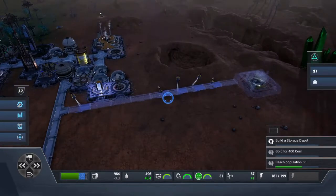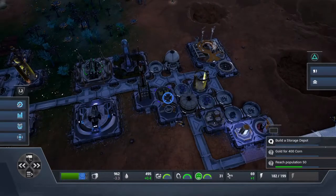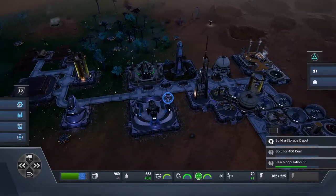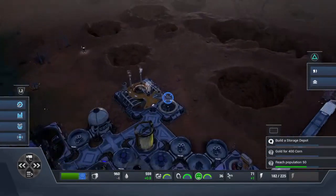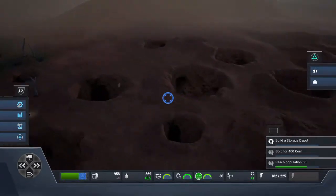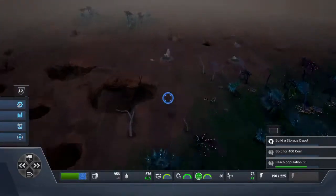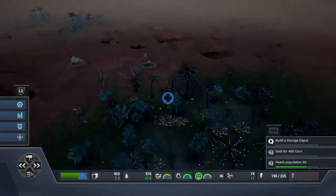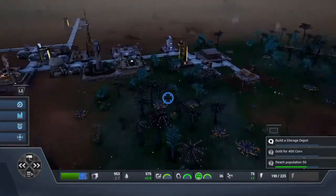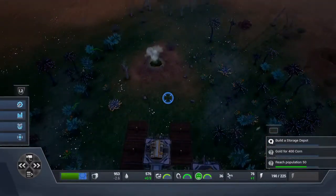I still need to build some air filters. There's an intake fan here — I need to look around for any other geothermal vents so we don't have to worry about toxic gas. There are three here, so I need to start getting those air filters placed immediately.